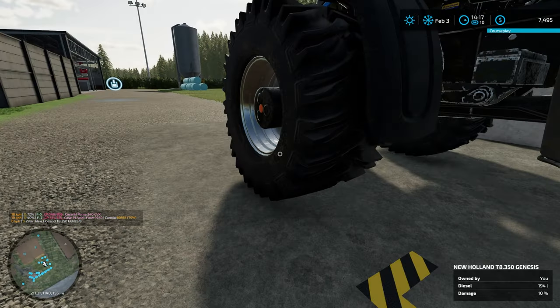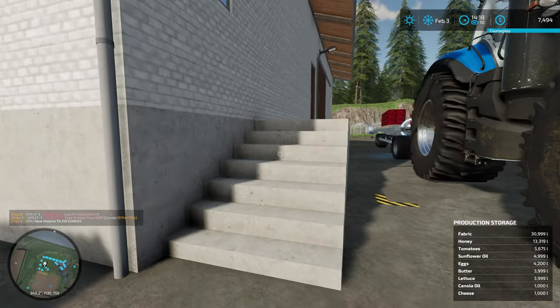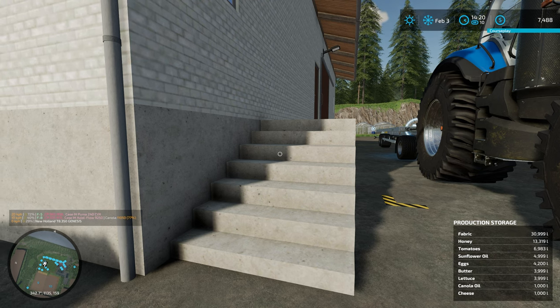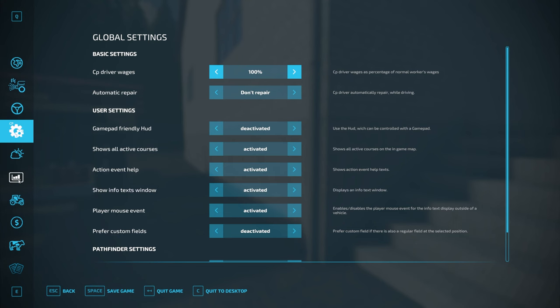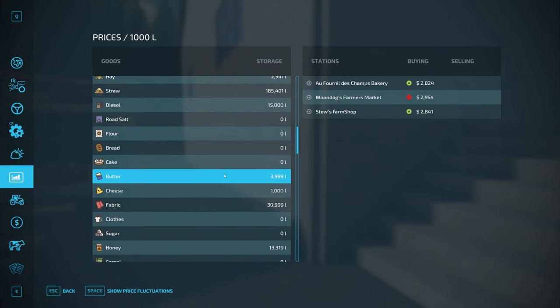Let's have a look at what we've got in the warehouse now. We've got almost 31,000 fabric, 13,000 honey, about 7,000 tomatoes, 5,000 sunflower oil, some eggs, butter, lettuce, canola oil, and some cheese. I want to see what prices we're going to get for these in February — checking price fluctuations.